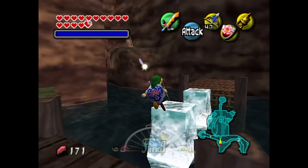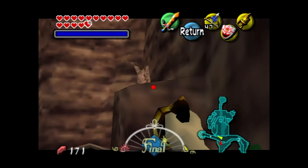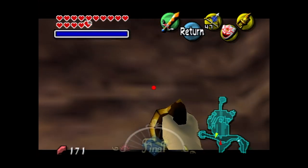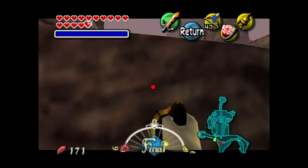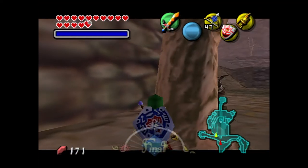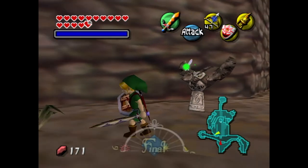Freezing the rocks to use as platforms — we did this back in Great Bay Temple and this is how you're supposed to proceed. It frees these two small platforms, we use them to get over to where the tree is located, hookshot it, and climb up to the top of Ikana Canyon. Once we get to the very top, we hit the owl statue, giving us an easy warp back to this area whenever we want — very helpful later on.